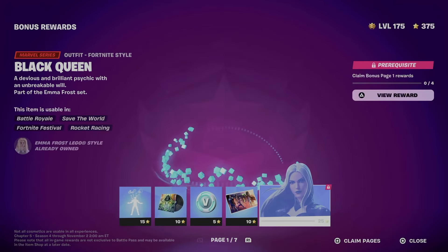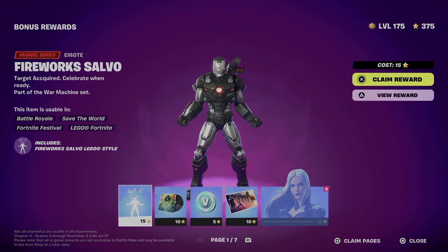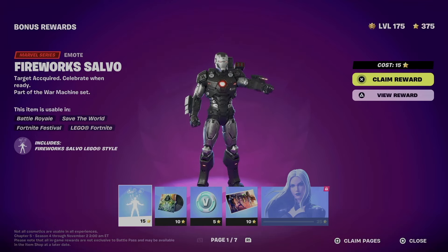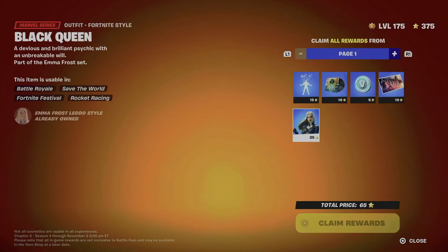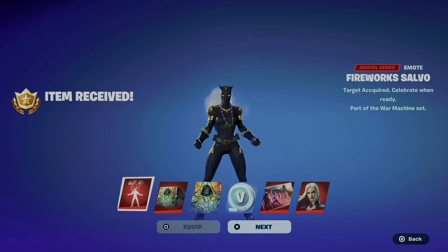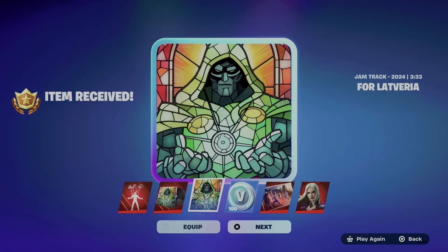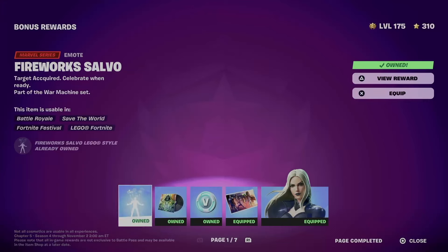In order to unlock this awesome style for the skin, all we have to do is claim all of these. The fastest way is to press Square on the bottom right of your screen — for you it could be another key. Hold X to claim everything from here so you won't miss out on the skin itself.